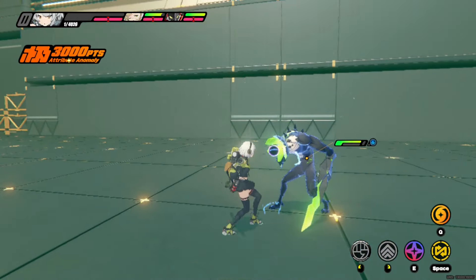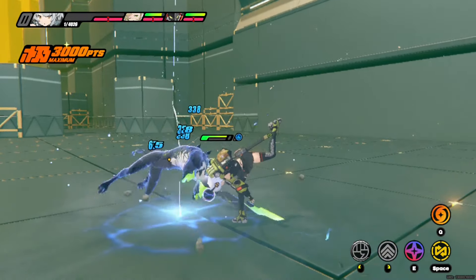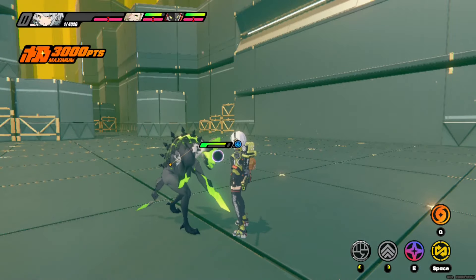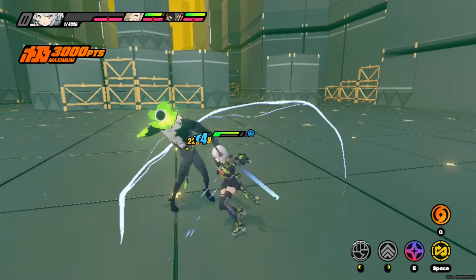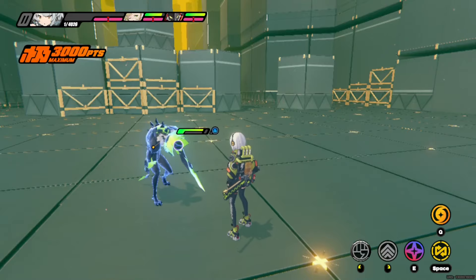Now normally in a normal Envy combo, this will be your rotation: three hits of basic attack into EX special into your normal ender, or maybe you do your EX special and delay it for whatever reason.